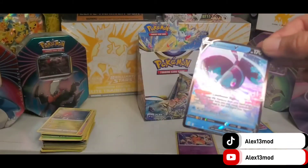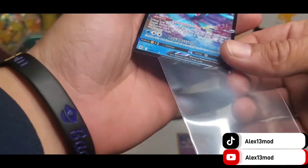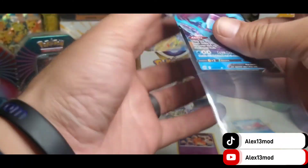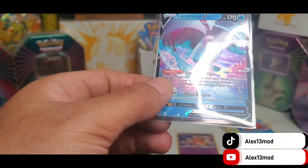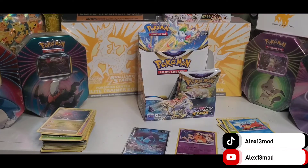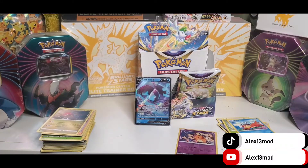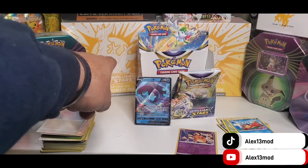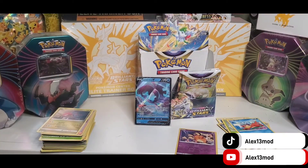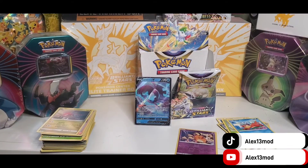What we're gonna do is sleeve this baby up. I know many YouTubers have trouble pulling the Luminium V alternate art. That's X13 Mod — make sure you subscribe and follow if you haven't subscribed to my YouTube channel. Subscribe to get a chance to win that elite trainer box from Pokemon Center, which will be given away once we reach 200 followers on YouTube. You must be subscribed and have liked the videos to be automatically entered to win that ETB.